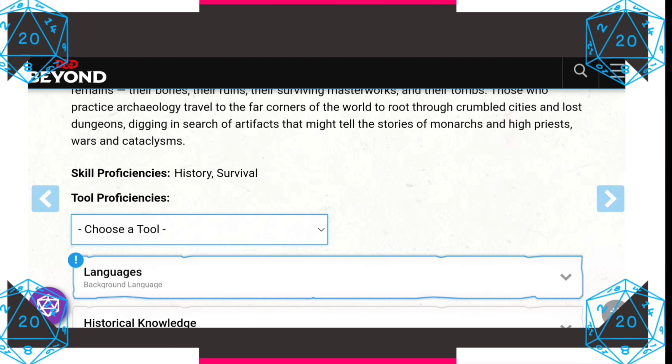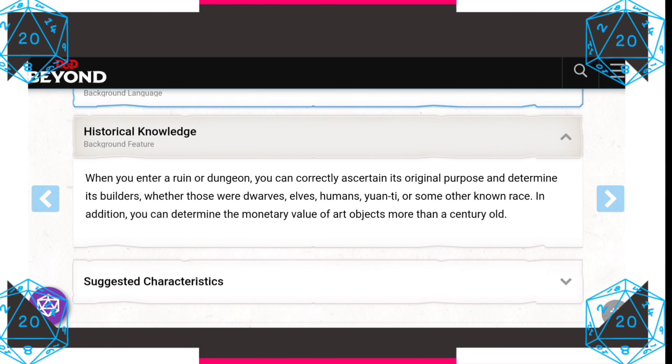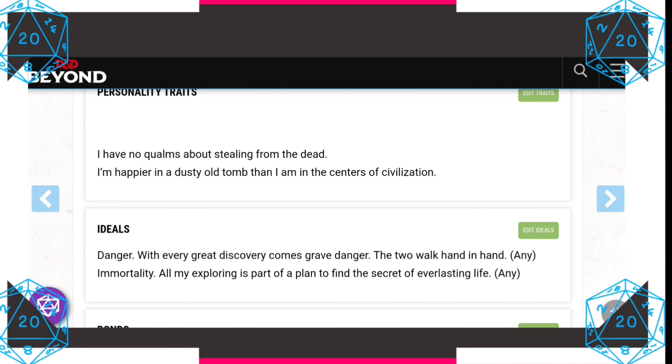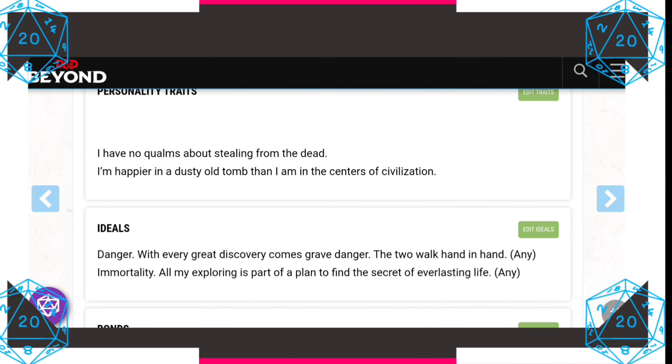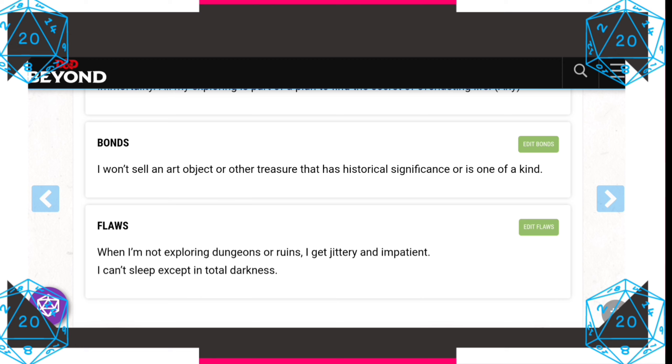As for our background feature, when you enter a ruin you can correctly ascertain its original purpose and determine its builders — whether dwarves, elves, humans, yuan-ti, or some other known race. You can also determine the monetary value of art objects more than a century old. For our personality trait: I have no qualms about stealing from the dead; I'm happier in a dusty old tomb than in centers of civilization. Our ideal: I live for danger and immortality — all my exploring is part of a plan to find the secret of everlasting life.